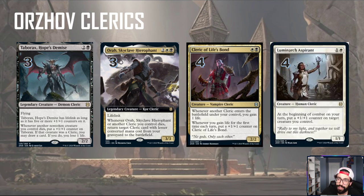We have Clerics of Life's Bond — a 2 mana 2/2 with a Soul Warden style effect. Whenever another cleric enters the battlefield under your control you gain a life, and then whenever you gain a life for the first time each turn you put a +1/+1 counter on this cleric. So you can see a +1/+1 counter theme in the deck as well. Speaking of +1/+1s, we have Luminarch Aspirant — a 2 mana 1/1 where at the beginning of your combat each turn you put a +1/+1 counter on target creature you control. This is another way to throw counters onto Tabarax or your other creatures.